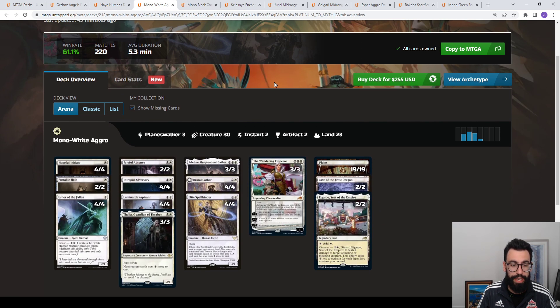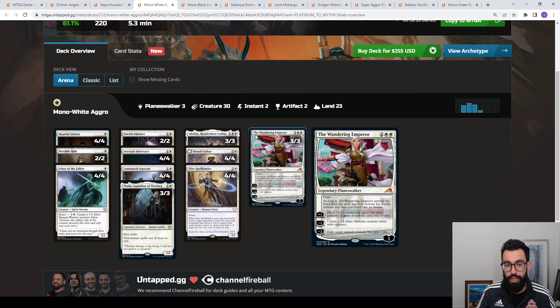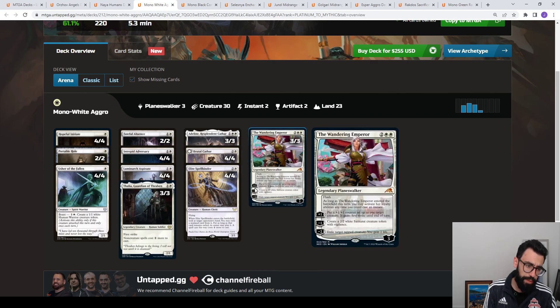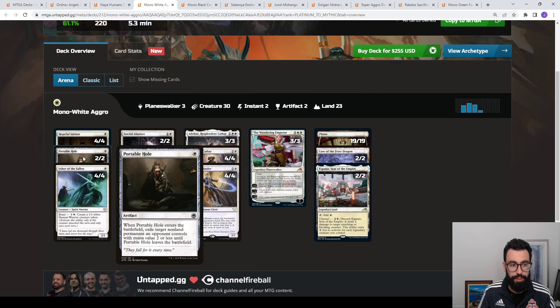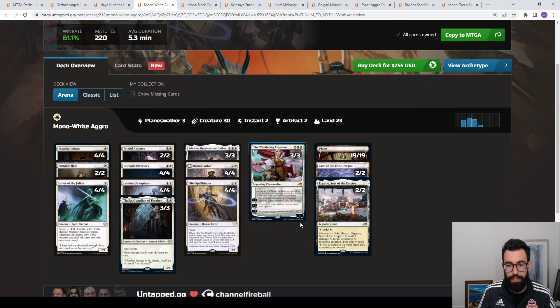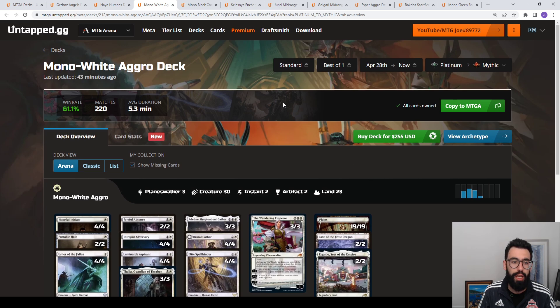Up next, Mono White Aggro — another deck that's seen little to no change; in this case, no change. Back on the Wandering Emperor as a four-of. We've seen some play Legion Angel, some play Skyclaves and Brutal Cathars — it's kind of mixed. If you're anticipating a bit more interaction out of your opponent, the Wandering Emperors play really nicely. Full four-of Intrepid Adversaries also an inclusion here just to scale up your team. We're seeing a return to more targeted removal in the Mono White deck, a little bit more midrange focus. Thalia taxes a bunch more cards in this deck. Some lists also play Crawling Barrens just to increase the amount of creature lands to play around board wipes.